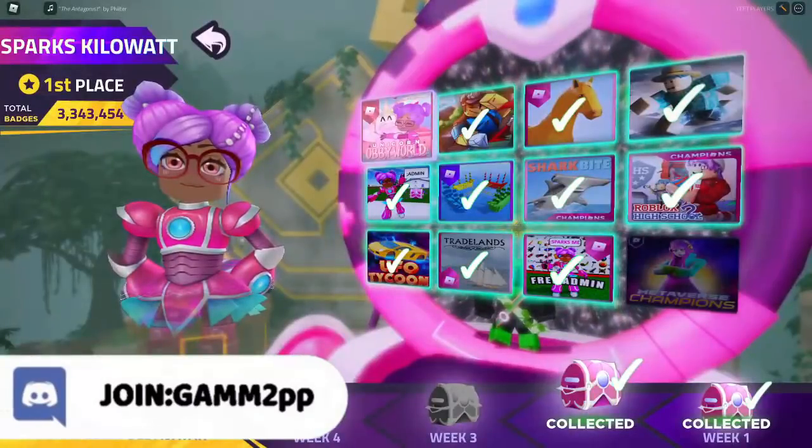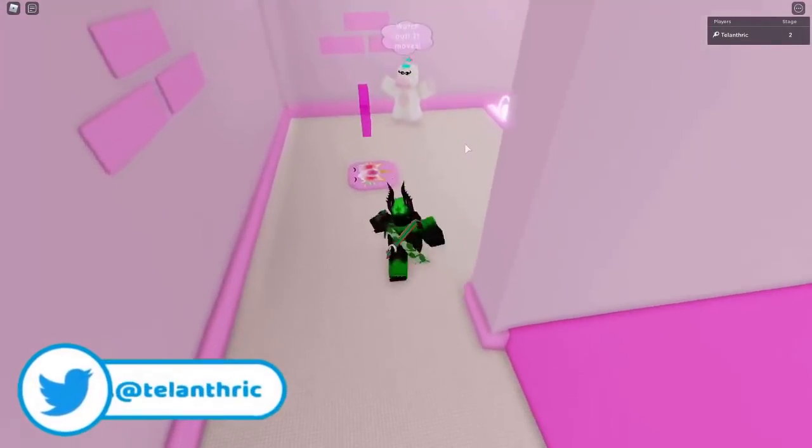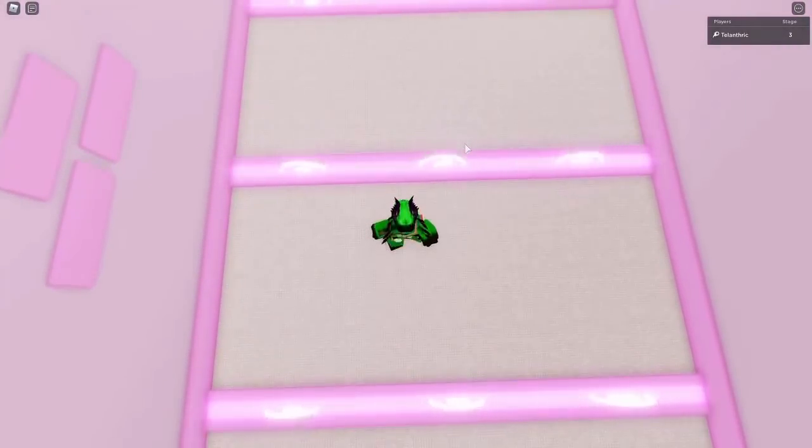The first game is Unicorn Obby World. You just need to complete the Obby, just like the Obby that was in Week 1. I'm gonna speed this part up — it seems decently easy, you just have to jump over things.